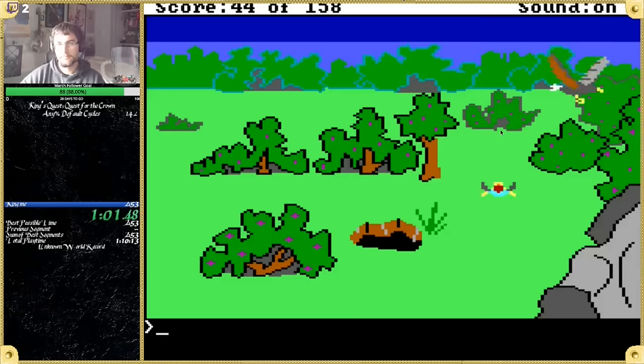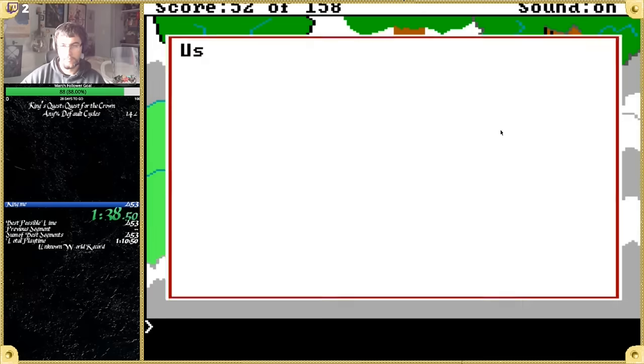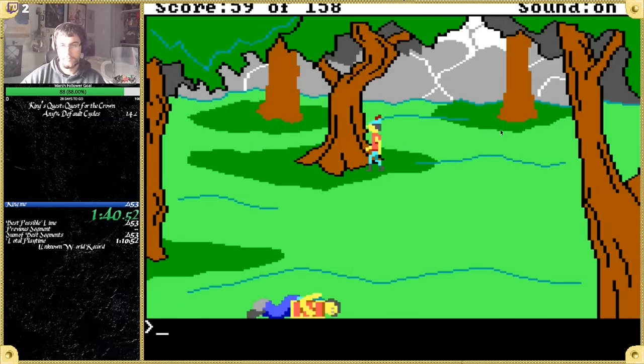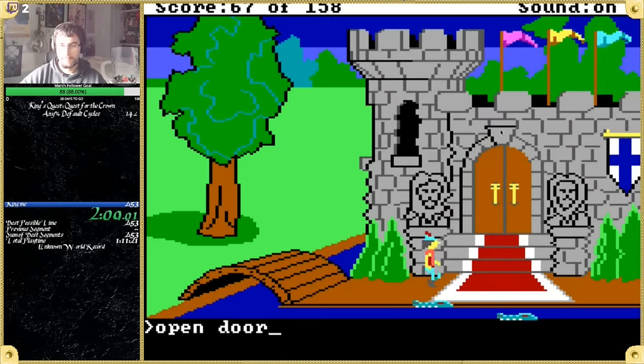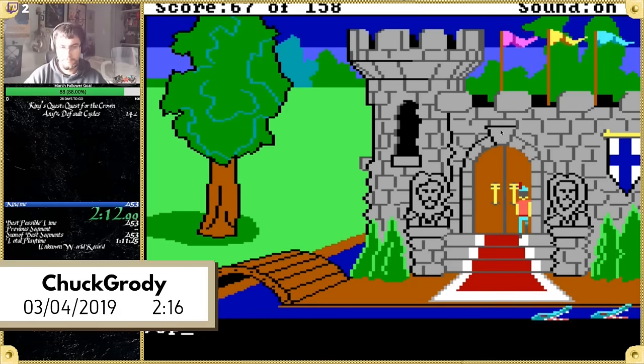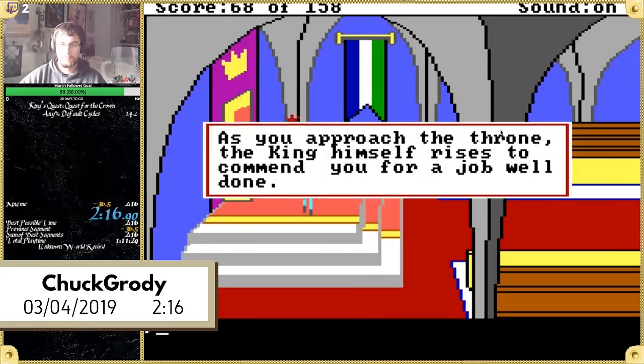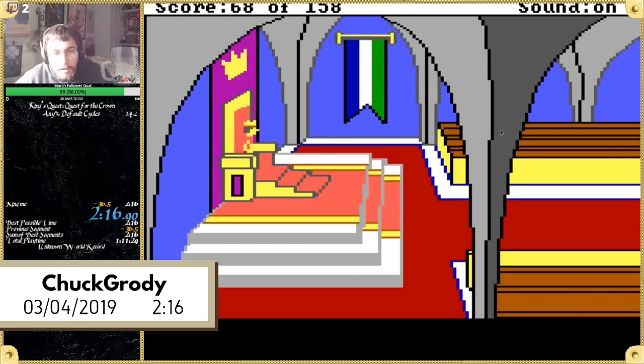Later, a one cycle eagle, zero dwarves, and a safer zip set up in cloud land so that Graham runs into a tree. It's also possible to cycle the giant RNG here if needed. After returning to the castle, Chuck would complete the game in 2 minutes and 16 seconds, an astonishing gain of over half a minute.